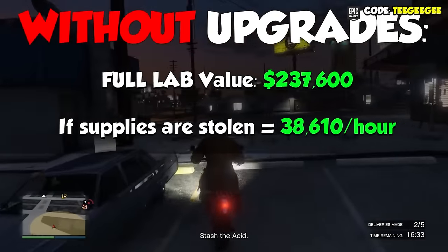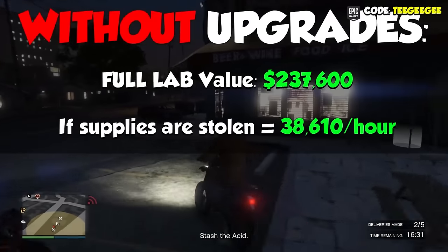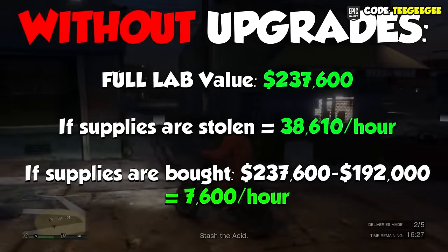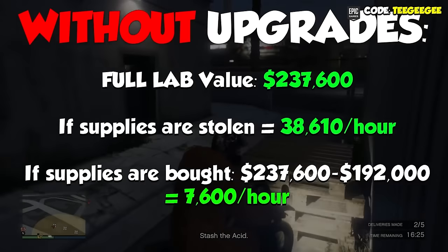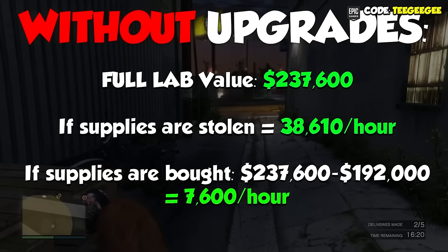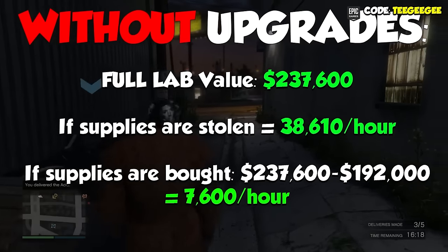However, if we bought all of our supplies, that would cost us $192,000 to get 3.2 bars of supplies, meaning our total profit across the six hours would be $45,600, or $7,600 an hour.